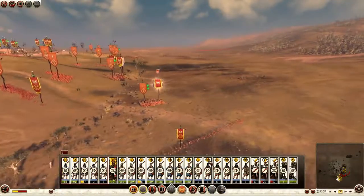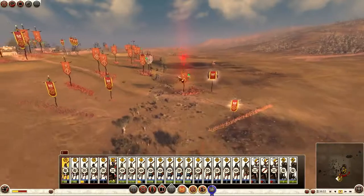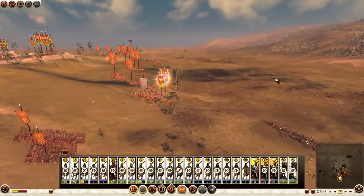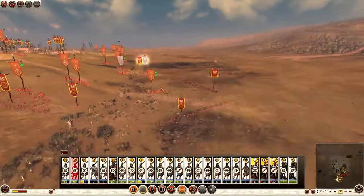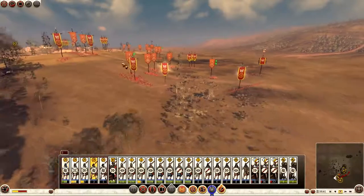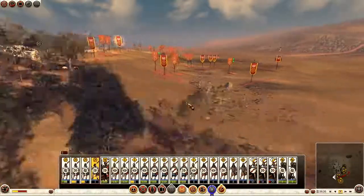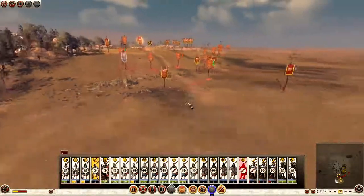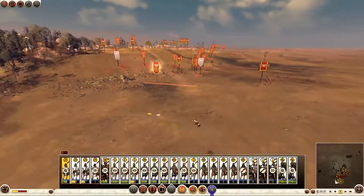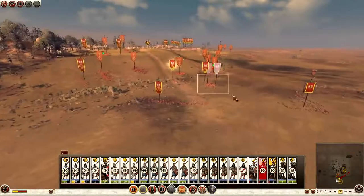Turn and fire. General pull out — war cry. Slinger ship routing. One of my cavalry's routing — lost cavalry. Go from one to the other, continue to pull out, turn and fire. The longer I do this the better, because I don't have to commit my main infantry. The longer I don't commit my infantry, the easier this will be.